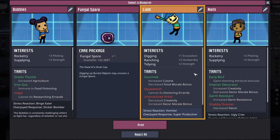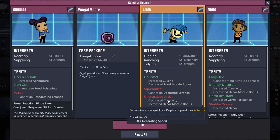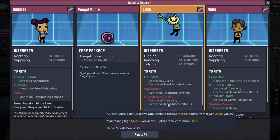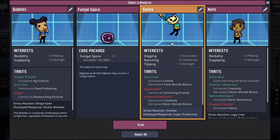This time I'm not going to tease you - we're definitely taking this Liam. They're a digger, rancher, tidier with gourmet. Their only negatives are squeamish and unpracticed artist. I actually think that unpracticed artist is a bonus for most dupes - yeah, they get decreased creativity, but they get a decor morale bonus. So as long as they're not an artist, Liam's good to go. Welcome to the farm, duplicate number 13, Jenna.